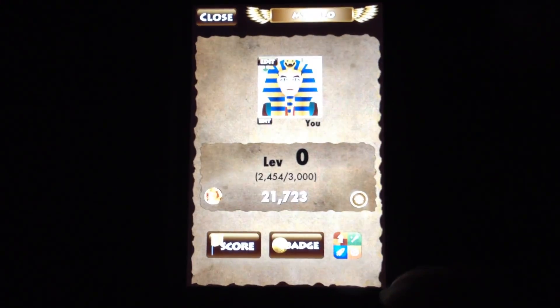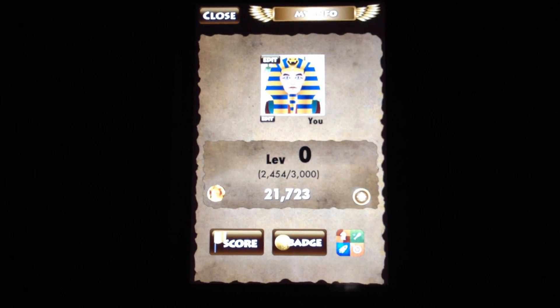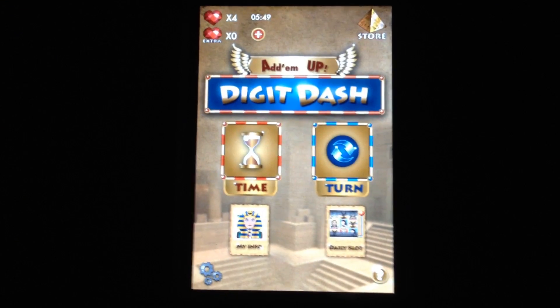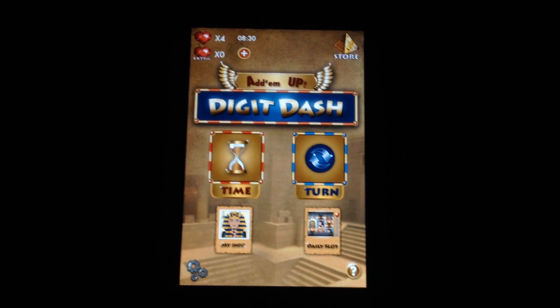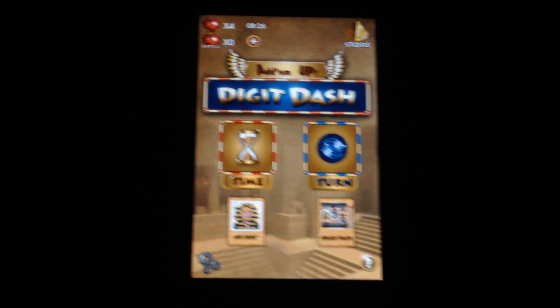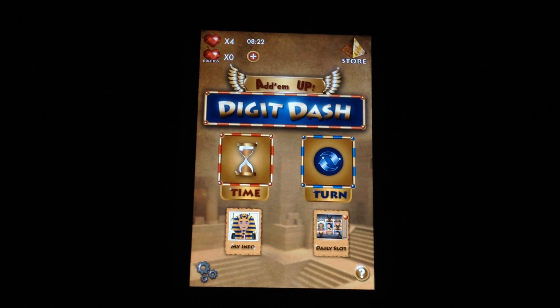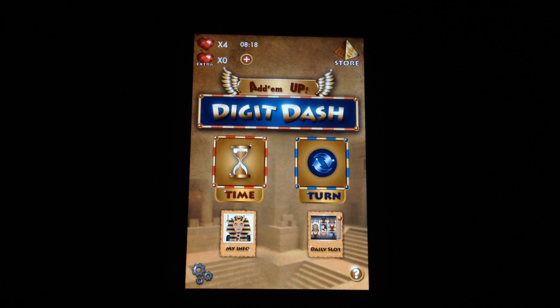I like having something to strive for in a game, and Digit Dash is also Game Center enabled, which is definitely a plus. One thing I do wish is that it wasn't strictly addition problems — I wish you could set up subtraction, multiplication, and division. But I'm sure with future updates that'll probably be possible.